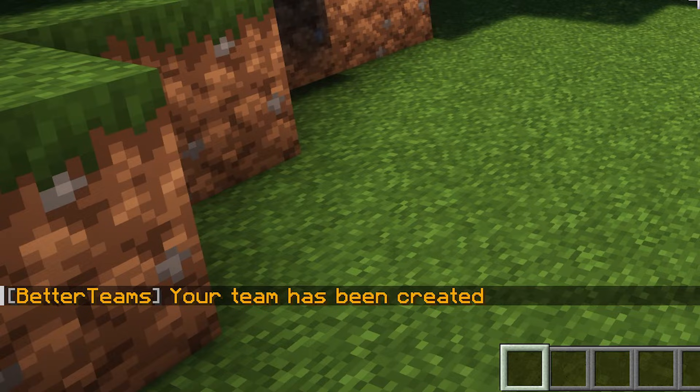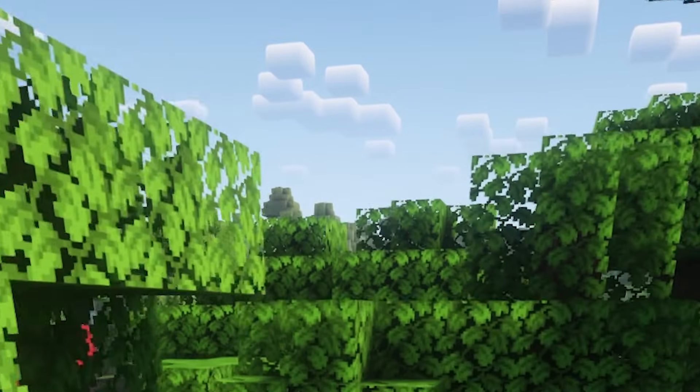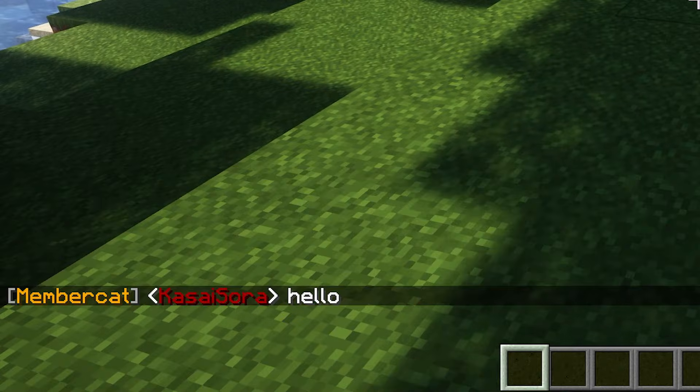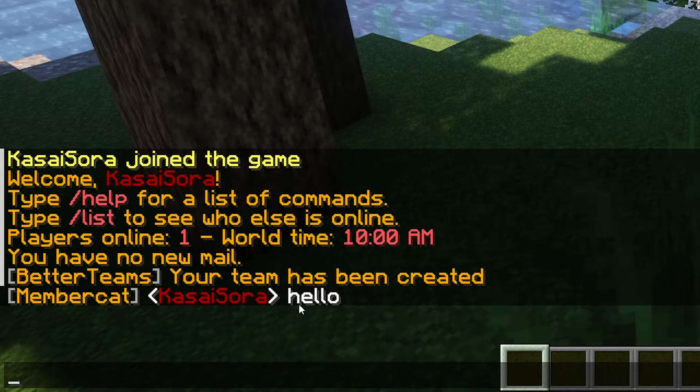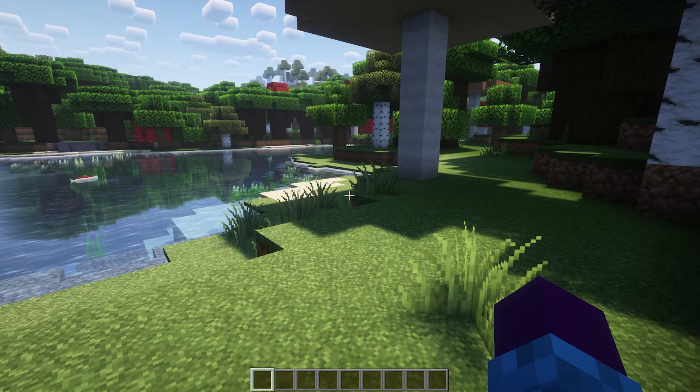So when we now click on tab, you can see it is MemberCat Casasora. And when I type in chat, you will also see MemberCat as a prefix in front of my name. That is the member tag, and we can completely customize it.